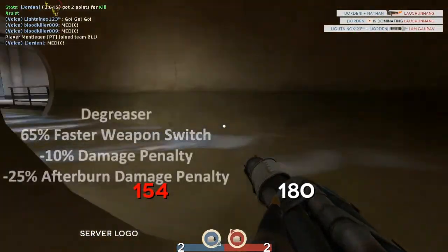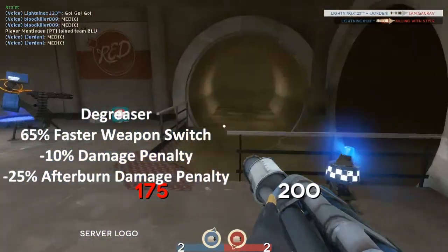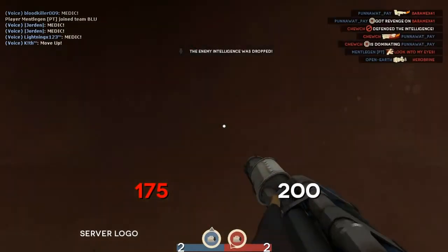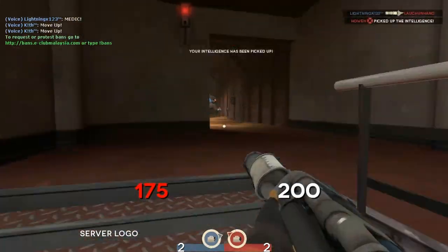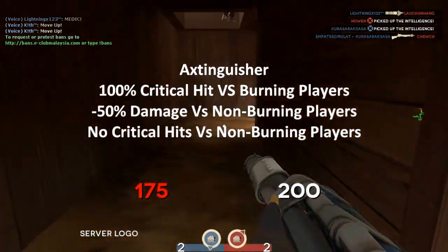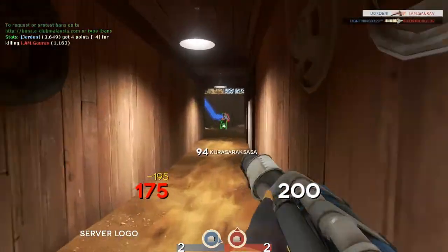The degreaser helps you switch weapons faster — I think it's 65% or 75% faster weapon switch. And the extinguisher is 100% critical heat versus burning players.